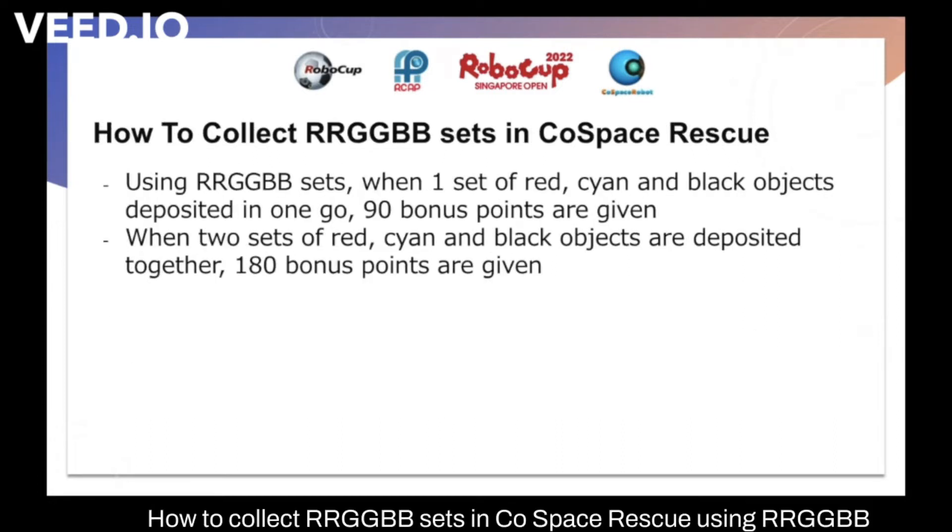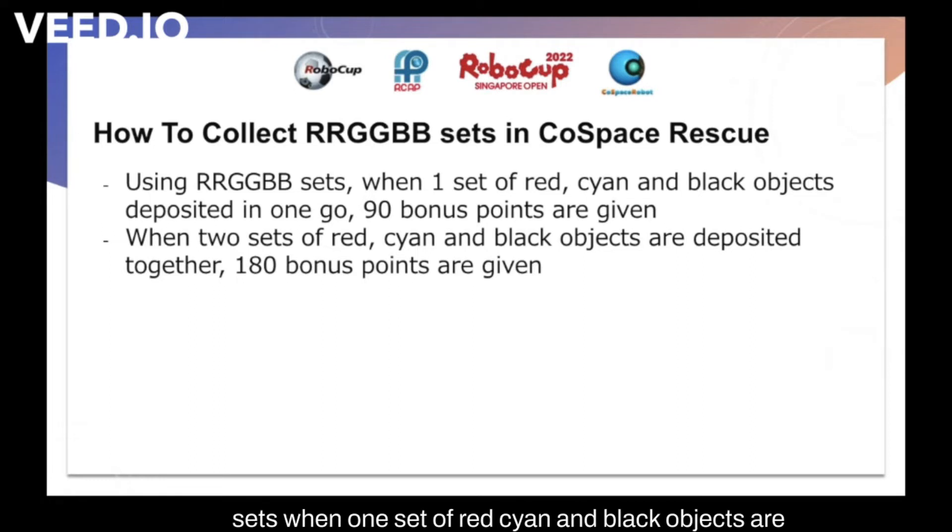How to collect RRGGBB sets in Cold Space Rescue. Using RRGGBB sets, when one set of red, cyan, and black objects are deposited in one go, 90 bonus points are given.